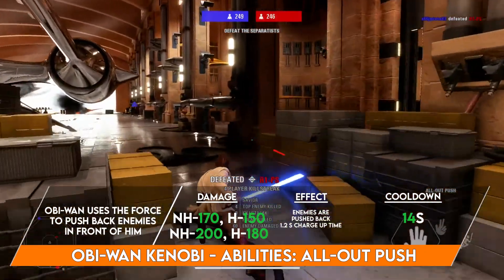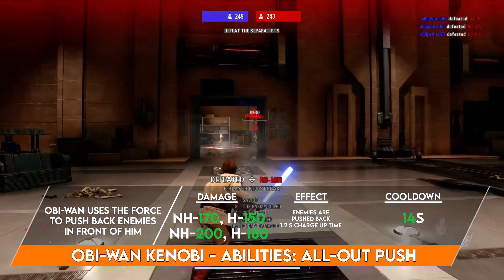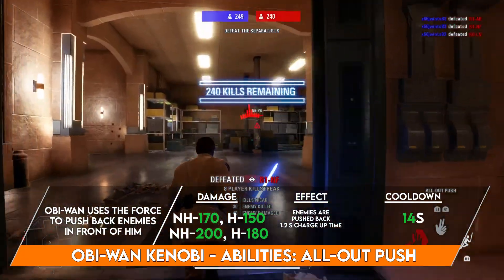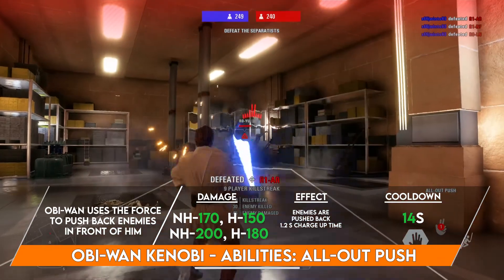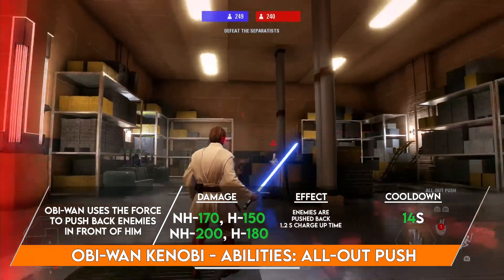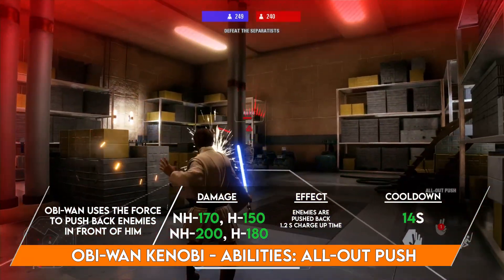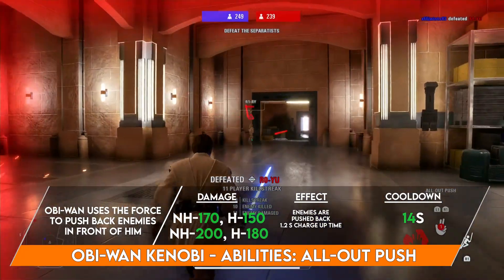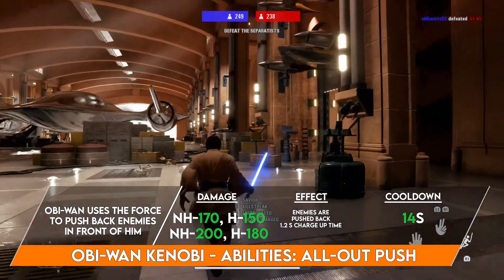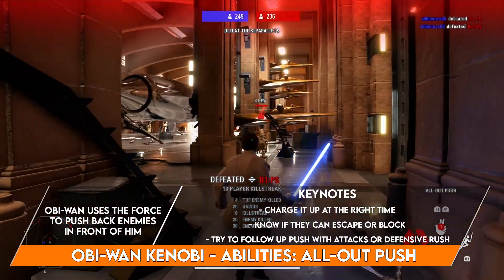Obi-Wan's left ability is All Out Push — he pushes back his attackers using the Force. Uncharged, it does 170 damage to non-heroes and 150 to heroes. Fully charged, it does 200 damage to non-heroes and 180 to heroes, making it pretty much the strongest push in the game. Obi-Wan has 80% damage reduction when using this ability, it reaches up to 22 meters, and takes 1.2 seconds to charge up.